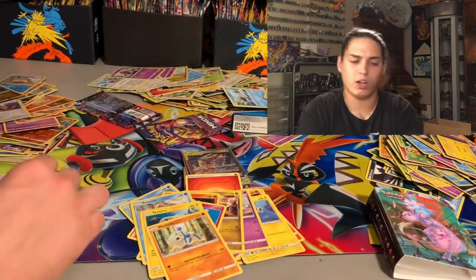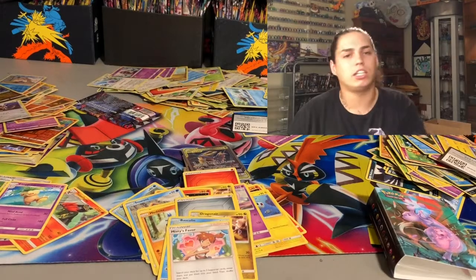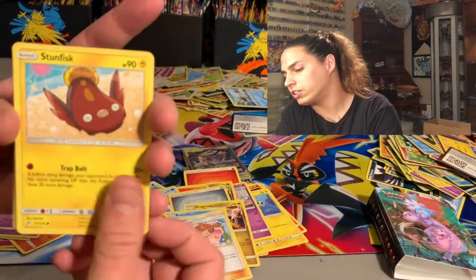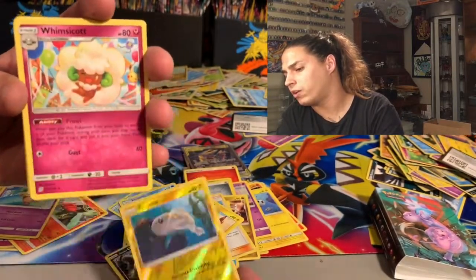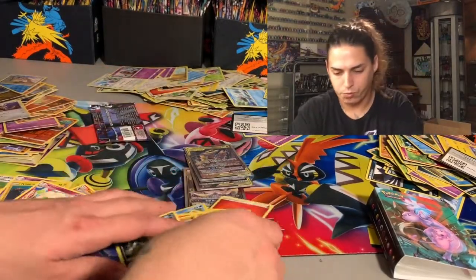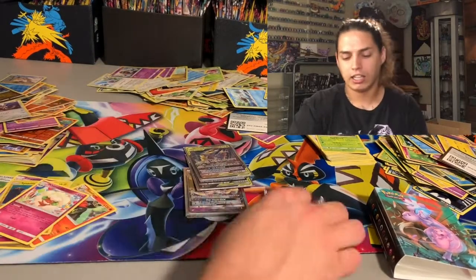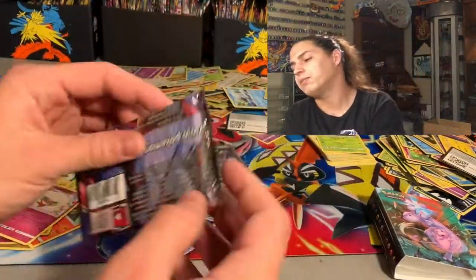Two packs left — still a chance! Where you at rainbow? Fletchinder, Stunfisk, Onix, Finneon, Alolan Grimer, Tynamo, Whimsicott — non-hollow — Psychic Energy, Dual Blade, Oranguru, Lurantis, and your code card. What we need right now is some real deal last pack magic — let me sprinkle a little magic on that last pack!